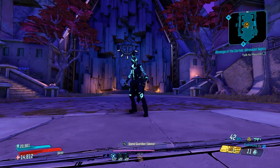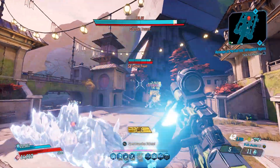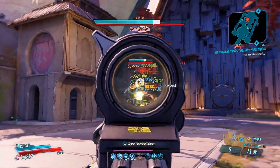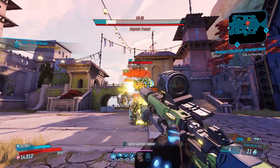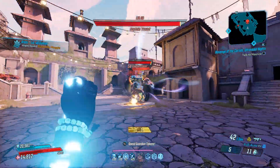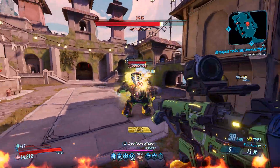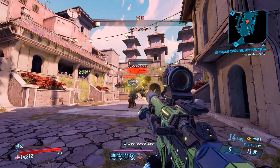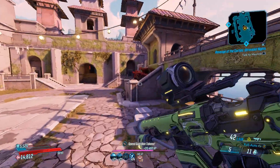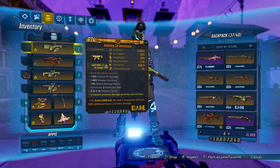Hey guys, what is up — Moxie here in our Borderlands 3 video. Today we are talking about a super interesting and awesome SMG: the Kaosan. The Kaosan, if I'm pronouncing that correctly, is a new Dahl SMG that was introduced with Mayhem 2.0 and is a Mayhem 6 and up exclusive weapon — meaning you have to be playing on Mayhem 6 or higher for this weapon to drop.